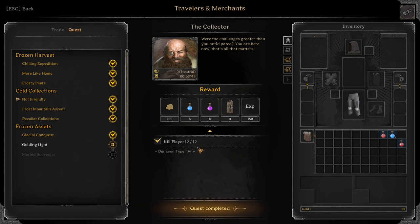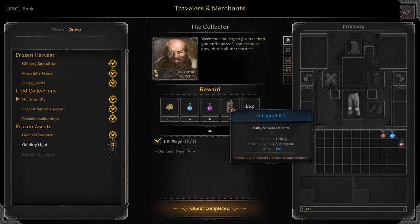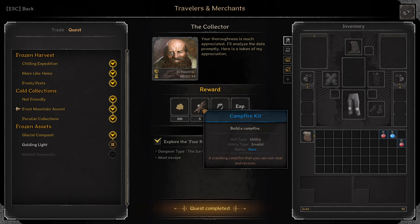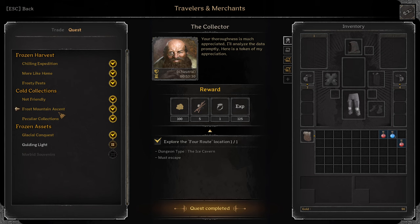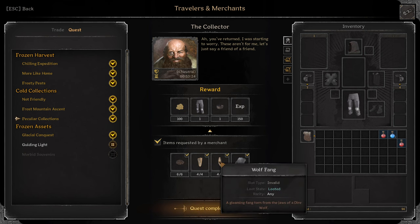Not Friendly: Kill twelve players, any dungeon. You'll get six Potions of Protection, six Magic Protection Potions, three Surgical Kits — all blue quality. Frost Mountain Ascent: Explore the Four Root location in the Ice Caverns, you must survive. Reward: five Campfire Kits blue and one Blue Ring of Survival. Peculiar Collections: Turn in six Grave Essents, four Moldy Bread, four Wolf Fang, four Wolf Pelts — you have to find them in game. Reward: Wolf Hunter Leggings and Phoenix Joker, both blue quality.